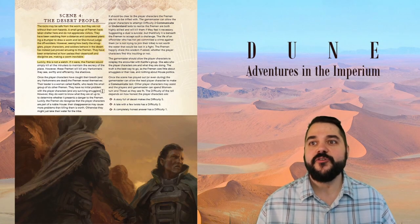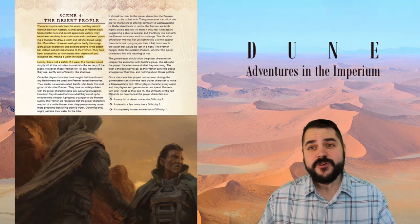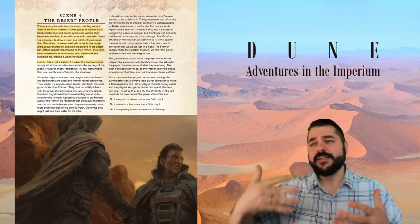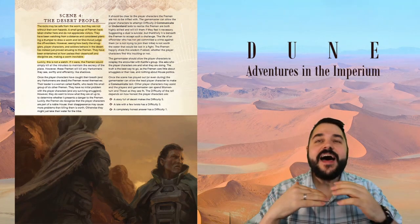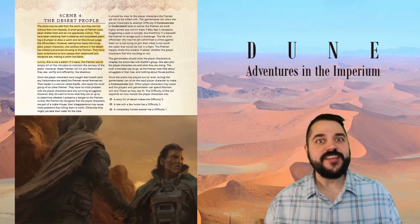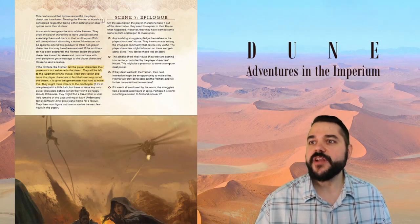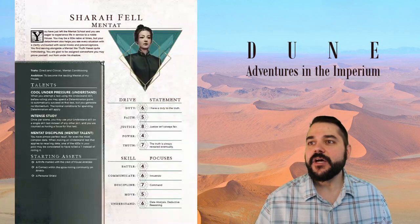Scene four introduces the Fremen — a small group has taken shelter in the rocks and does not appreciate visitors, being very secretive. The host believes they may be called 'Siets.' This is a good opportunity to interact with the local population since the Fremen are a major part of Arrakis and will play a major role in what ultimately happens in the Imperium. If a roll fails, the Fremen tell the player characters their presence is not welcome. The adventure concludes with an epilogue where survivors report back to their house, possibly having learned useful secrets and begun making allies.